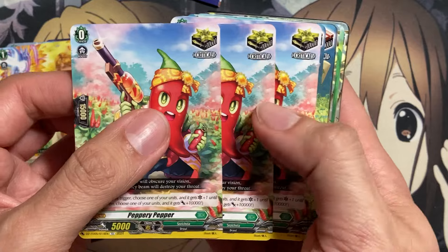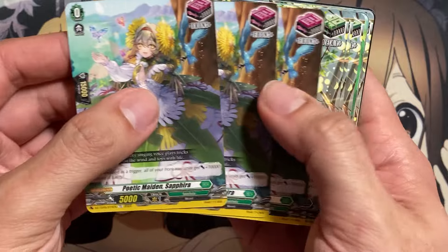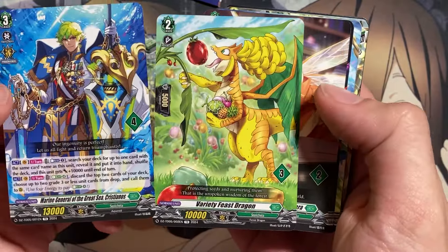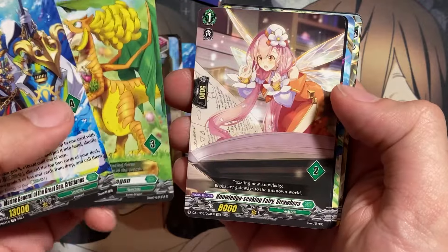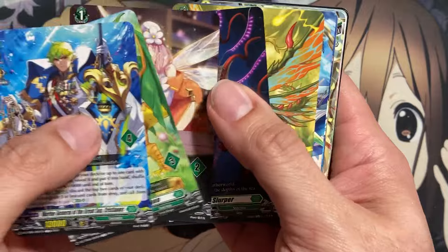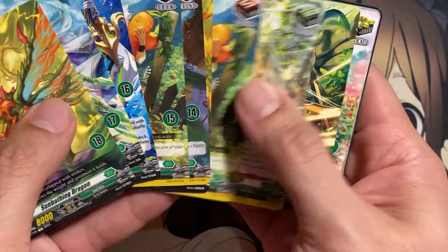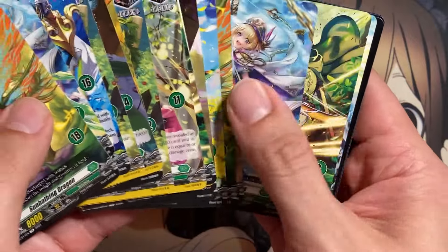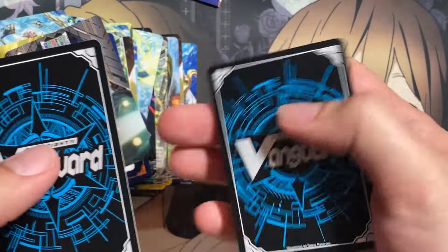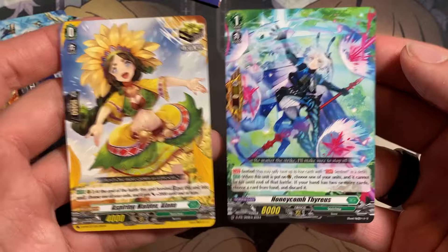For Stoichea triggers: Peppery Pepper for Critical, Satisfying Harvest Rabi Ritz for Draw, Poetic Maiden Sephira, Chiri Support Elf — three copies. The ride deck options include Variety Feast Dragon, Knowledge Seeking Strawberry Strabera, and Disastrous Slurper, which will be the starter for the Zorga deck. Sun Bathing Dragon and the other numbered explanation cards. Then the Energy Generator with our two promos: Honeycomb Virus, and the Critical Aspiring Maiden Alana.